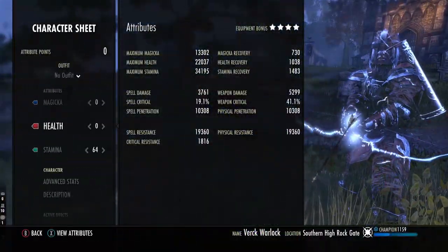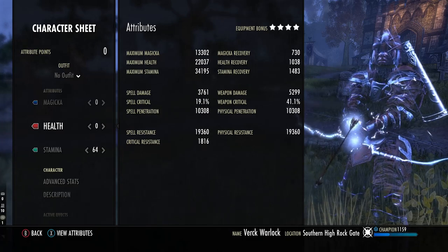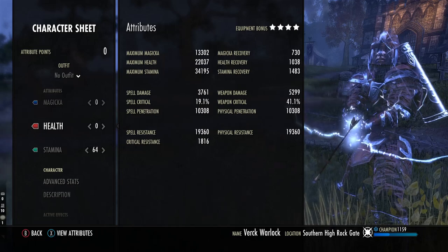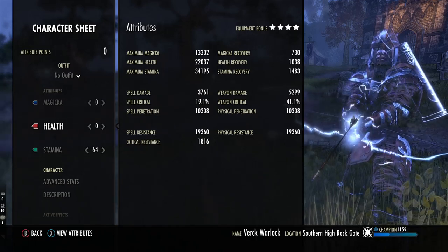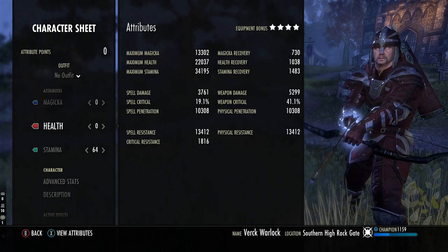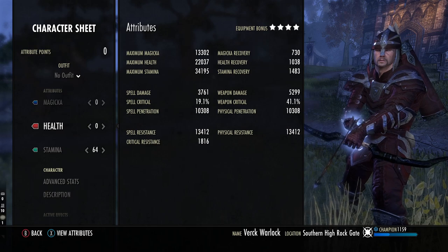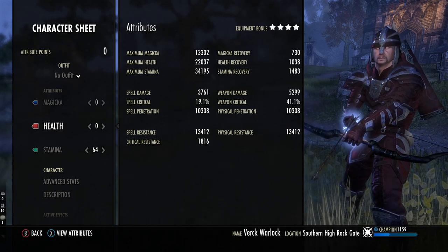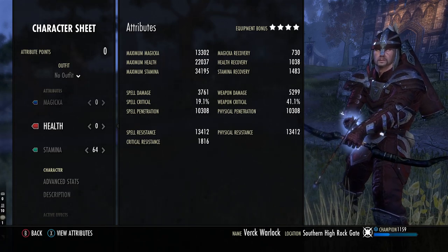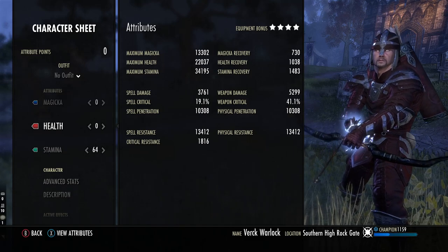On the front bar we have 5,300 weapon damage, 20k of each resource with 1,800 crew resist, around 1,500 stamina recovery, 34k health, 24k stamina and 13,000 magicka. So you can see this is quite a squishy build — this is high mobility, and if you're unsure how to play it jump into our live streams or watch the gameplay in the background.